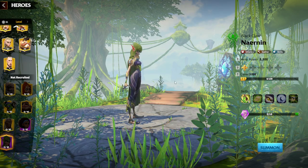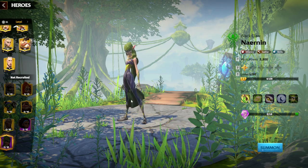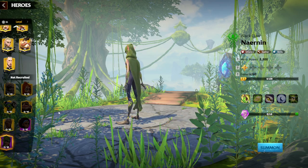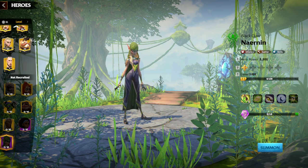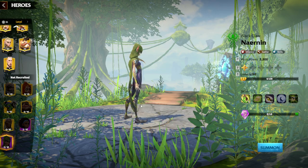The second epic hero also looks amazing. Narnin is like an assassin of the Spring Wardens — that's how she looks. Infantry gatherer, skill talent tree.